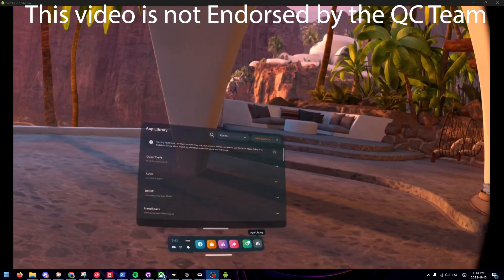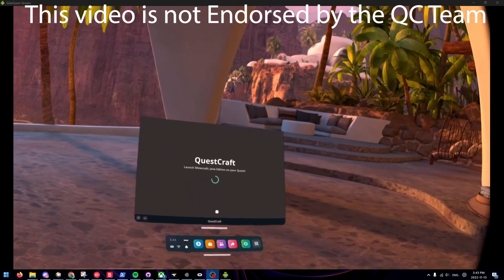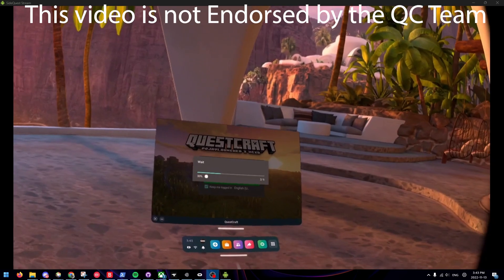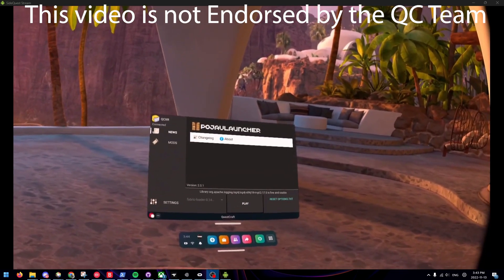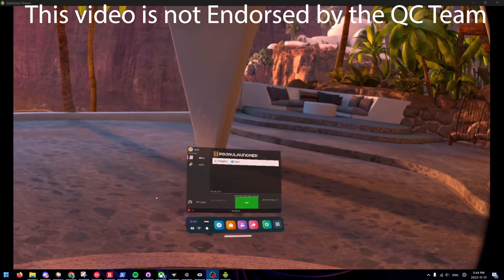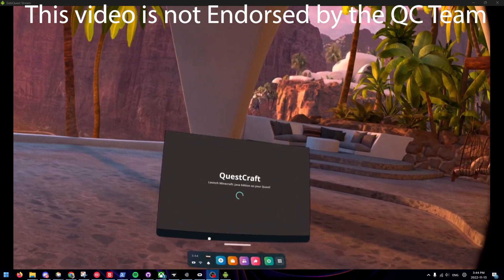Then press the X, open App Library, open Questcraft again, and wait till it's done loading. Select Account, then press it down, then press it. But when it hits downloading resources, press the X. Go into Questcraft again and wait.